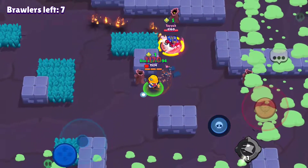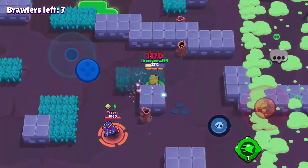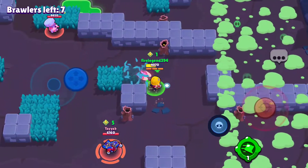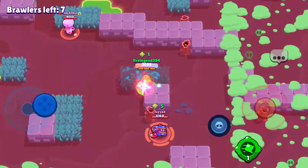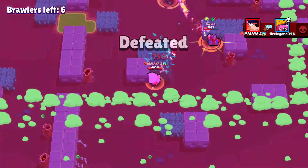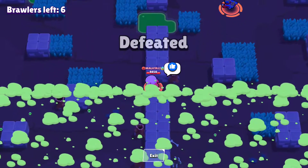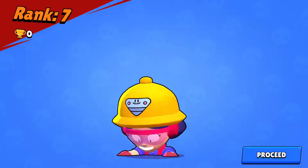Oh my god — clutch! I'm pinched. I'm going to make a run for it. A Ruffs shot ended up bouncing, and Ruffs got the kill. We at least did good justice to the gadget and we didn't lose any trophies.